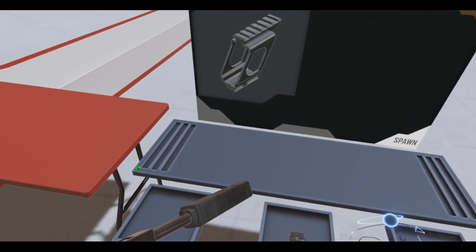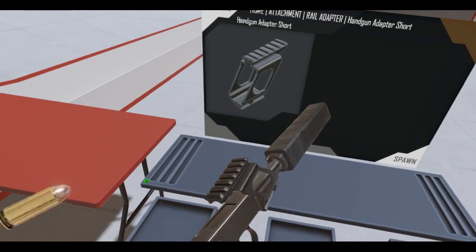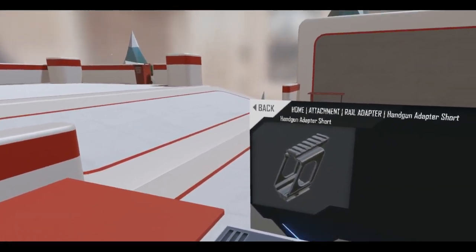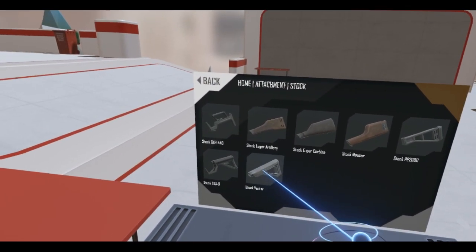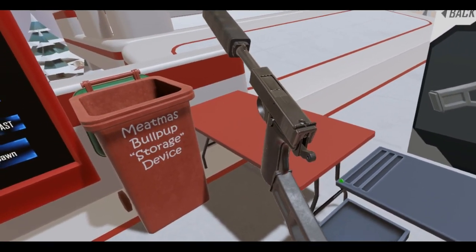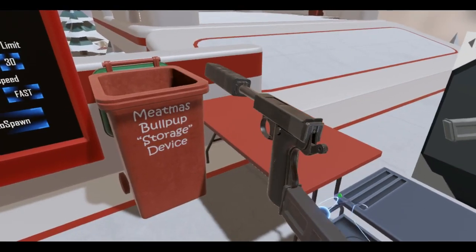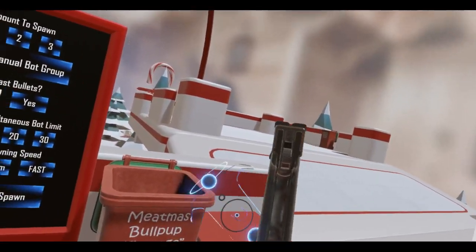I'm going to try anyways, because why not? Nope — seemed to have ejected a round there. What about a stock? Can I put a stock? Let's put this one. You can put a stock on this. Not really that useful, but if you want more stability.